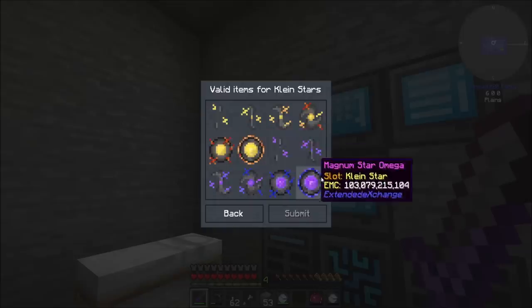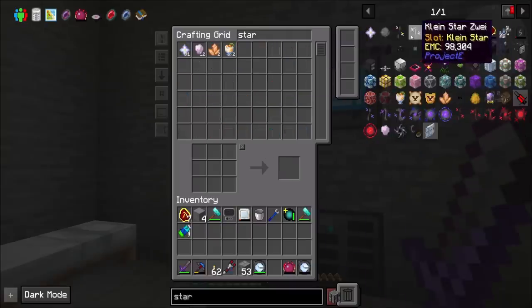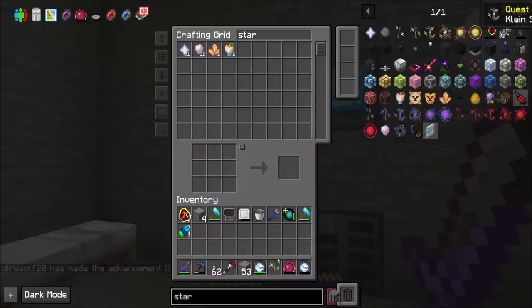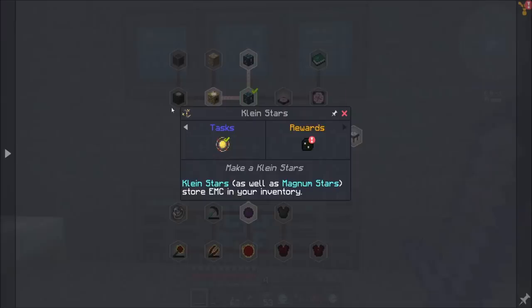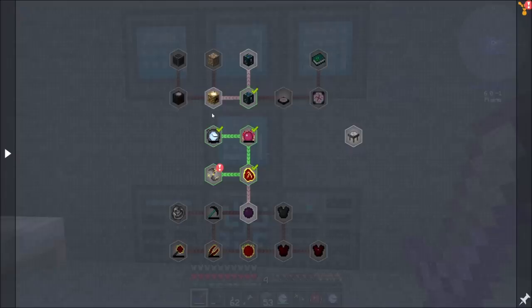A Klein Star wouldn't be a bad idea — that should be doable at this point because it's Mobius Fuel and a diamond. Actually, I could have done this earlier; I thought Klein Stars were an Eternalist Fuel. Four of them to make a Klein Star Sphere. I don't know if I can really charge them in here, but I could probably charge them inside energy collectors and antimatter relays — antimatter relays are probably the best way to charge a Klein Star before I get to the transmutation tablet.